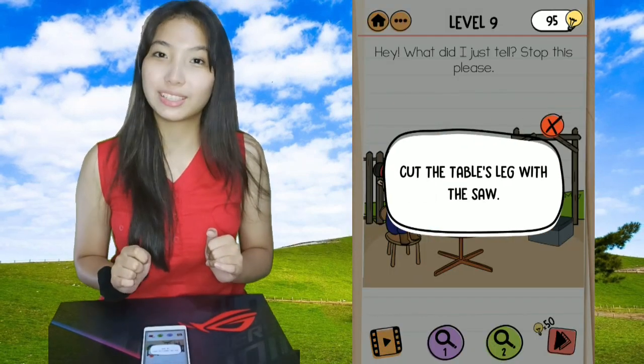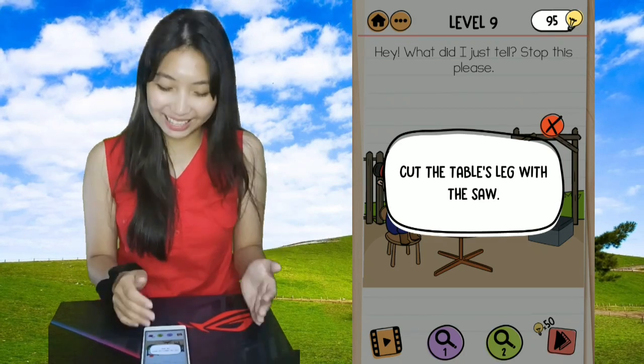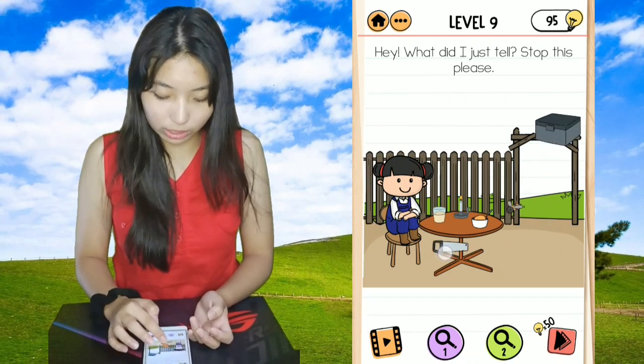Oh shoot, I just pressed the hint. But it's okay — you guys would have to spend your hints to get hints, right? The hint says: cut the table's leg with the saw. We need the saw — this is the saw.